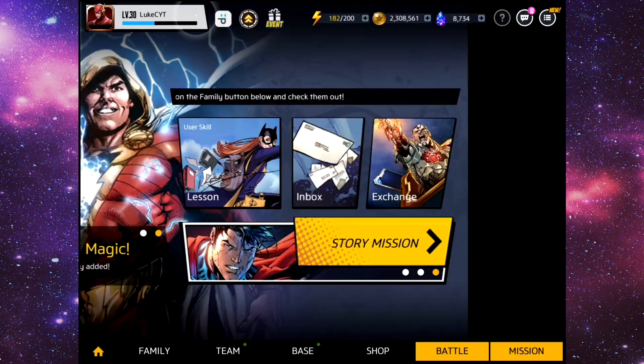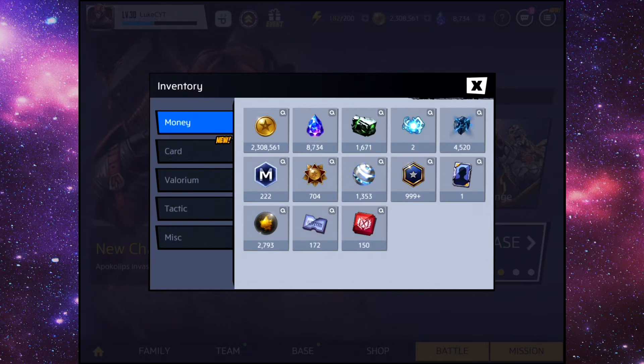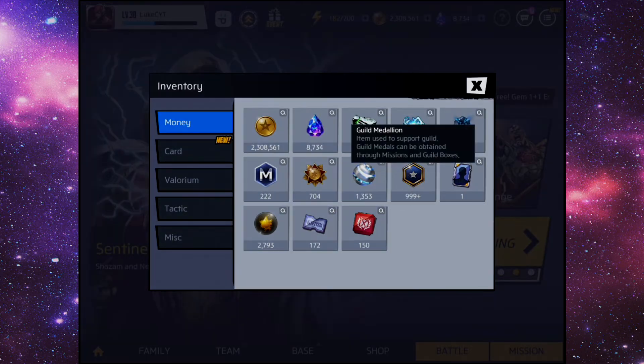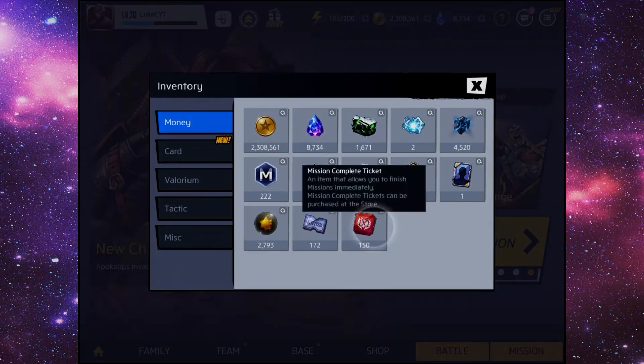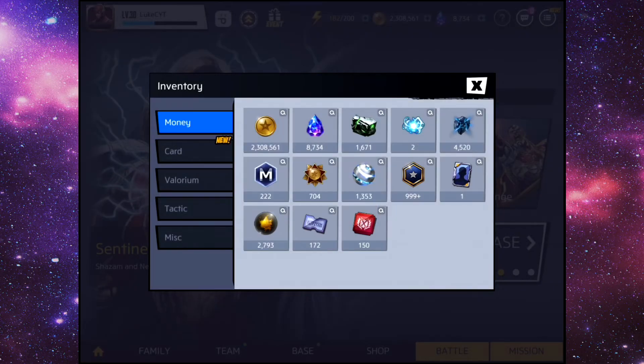If we go into my inventory, as you can see I have 2.3 million gold, 8,000 gems, two Element X's, Magical Mineral — 4,000, a ton of guild medallions. You can buy all sorts of stuff with that. Building module as well, 150 mission complete tickets, and we also have these inside-out name tags which you can use in the fifth dimension store, but it's not really worth it because you only really get Valorium.